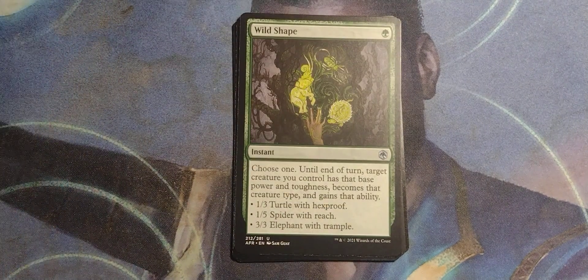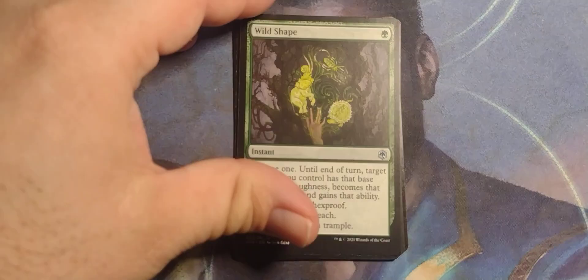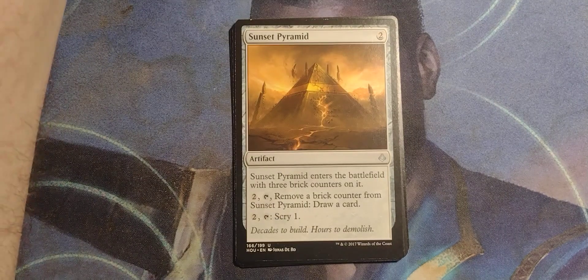Now we're getting somewhere — Wild Shape from Adventures in the Forgotten Realm. I haven't done any of those cards in forever. Single green instant. Choose one: until end of turn, target creature you control has that base power and toughness, becomes that creature type, and gains that ability — 1/3 Turtle with Hexproof, 1/5 Spider with Reach, or 3/3 Elephant with Trample. Some pretty wild shapes.